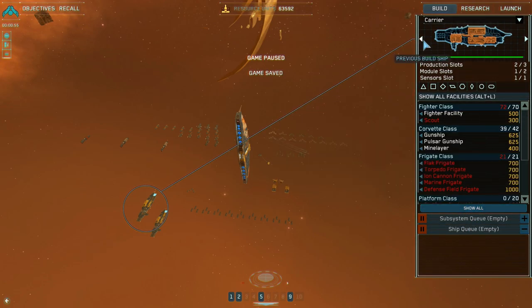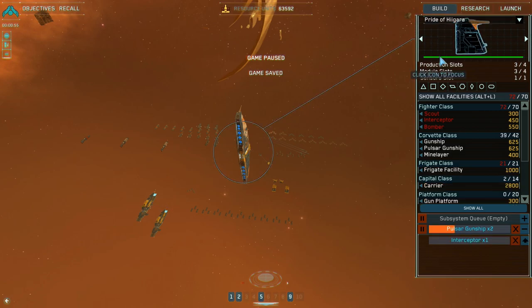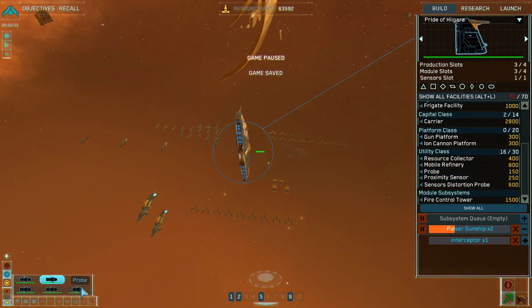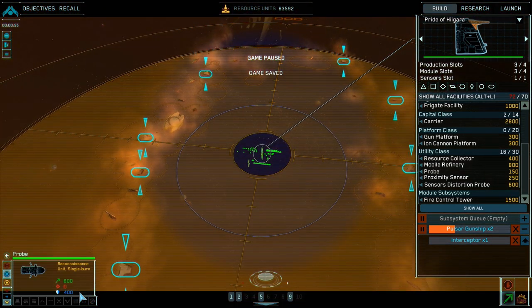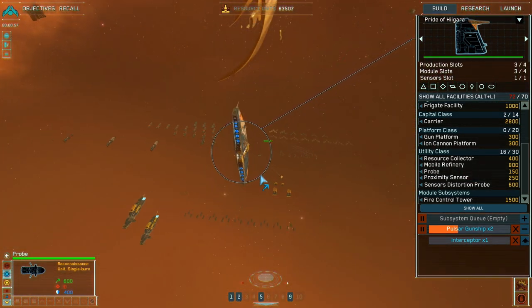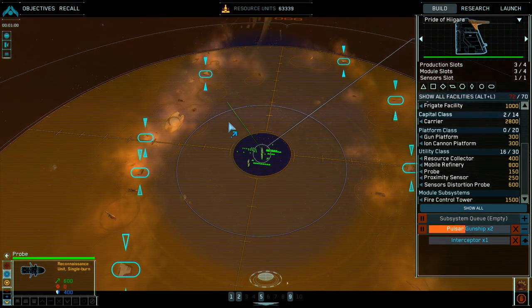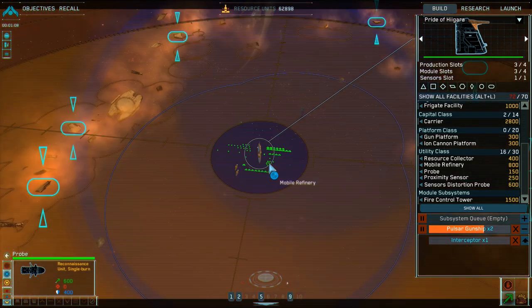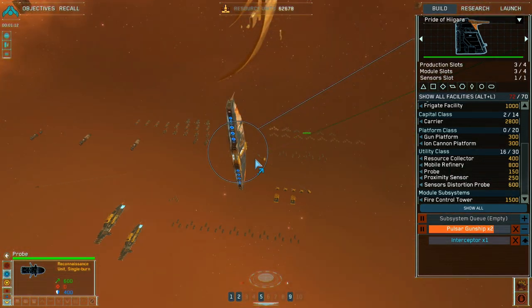Why does the camera always focus on the carrier first? Is it because it starts with a C and the mothership starts with an M? We don't need to make more probes — I think we have five. We're not gonna send all of them at the same time, but let's send someone there and someone there. Probe away. Probe deployed. Probe away. Probe deployed. We have one more.